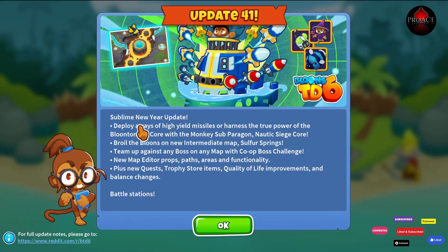Update 41 is live — the Sublime New Year Update. Employ arrays of high-yield missiles or harness the true power of the Plutonium Core, the Monkey Sub Paragon, the Nautic Siege Core.